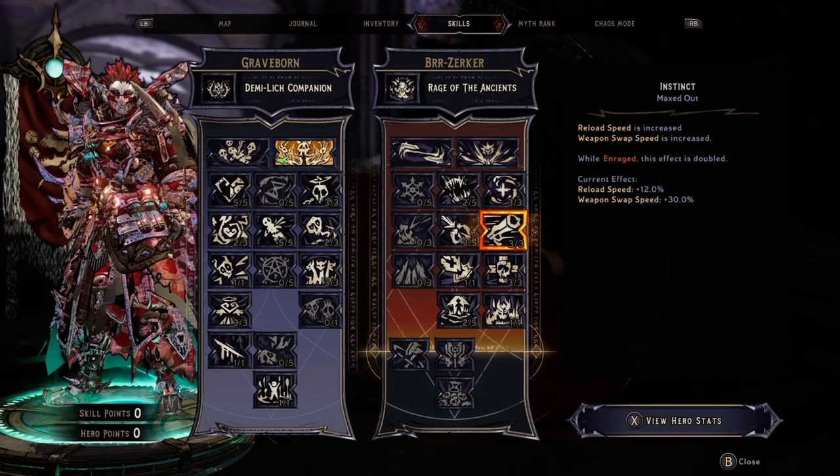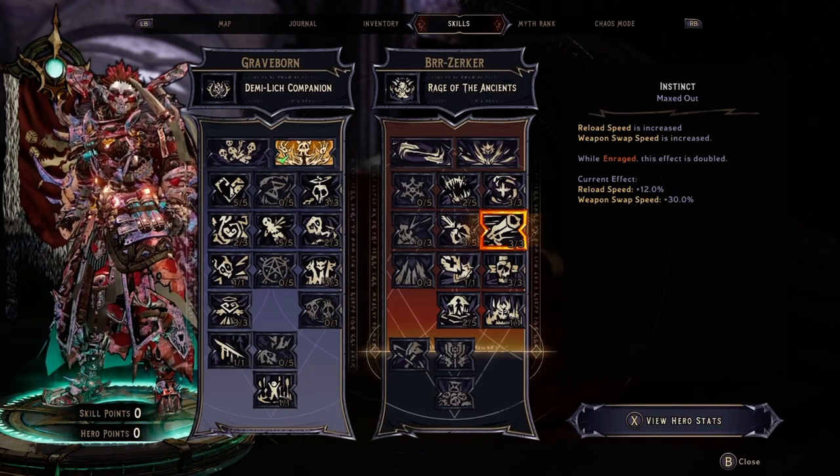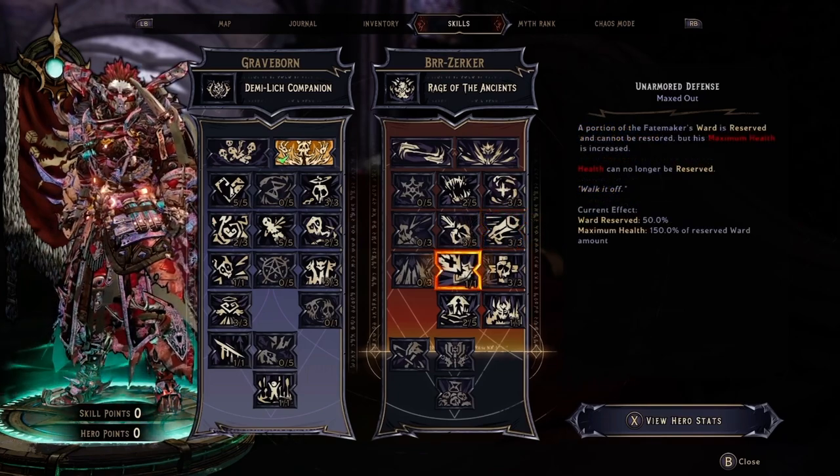The residual health I gain from having all of my Companions out has allowed me to mitigate most damage, regaining health at such a rapid rate from Lifesteal that there's nothing they can do to kill me — there'll be evidence of that at the end of this video. Next, we'll go with Unarmored Defense, which takes 50% of your shield and turns that into 150% of your health. Graveborn is all about health and Lifesteal, so this is very effective.